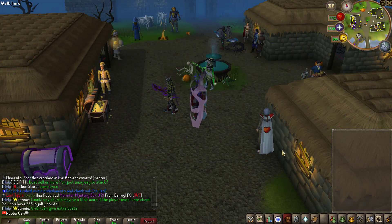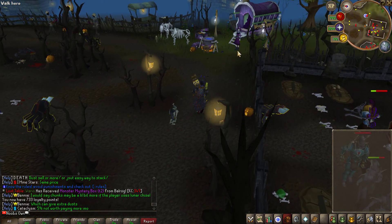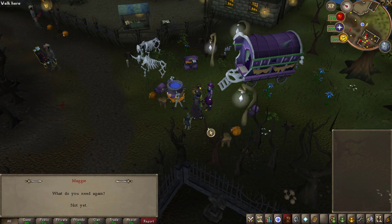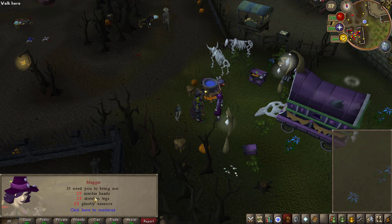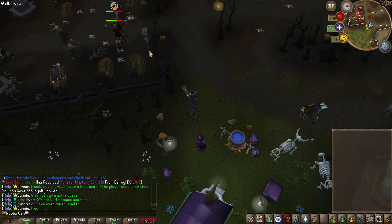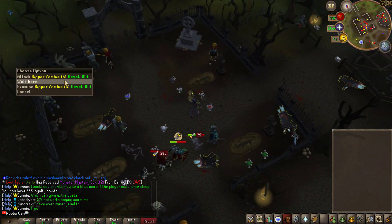To start Maggie's quest, you'll have to type ::halloween and you'll be teleported to this location. If you go a little bit to the east you'll find Maggie and you can go ahead and talk to her. Go through the chat and tell her that you want to help, and she will tell you that you need to collect 25 zombie heads, 25 skeleton legs, and 25 ghostly essence.